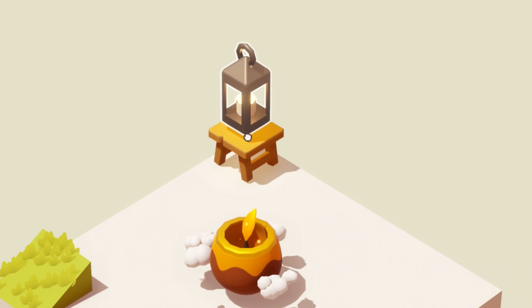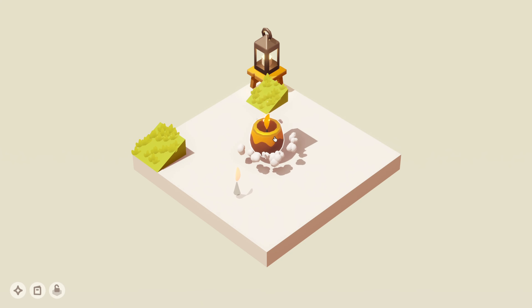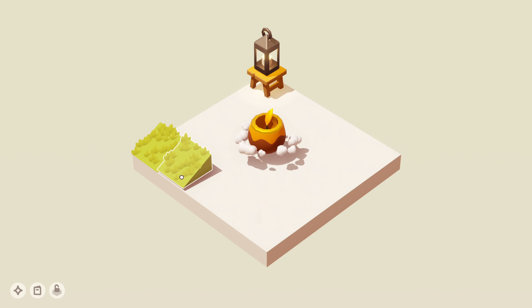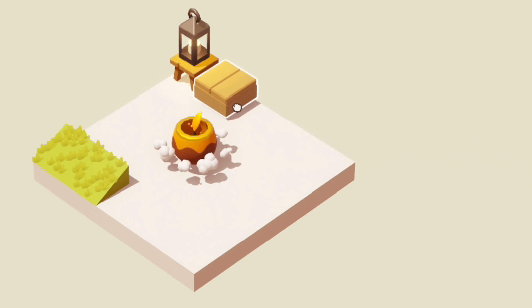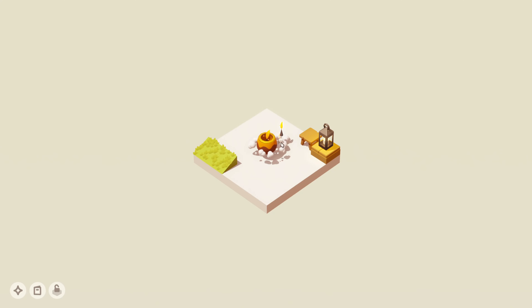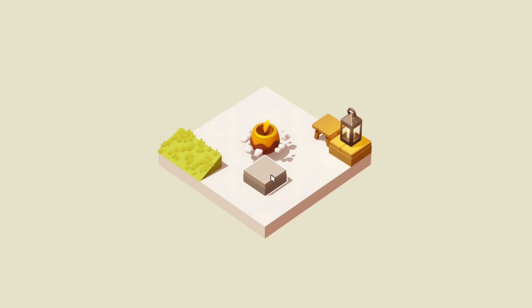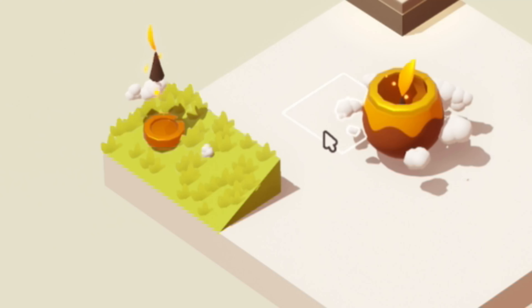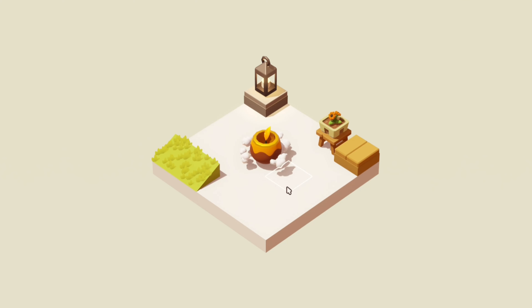Got a stool. We could probably put the lantern right there, maybe. Got another little hill. This looks like a wood deck of sorts. Oh, a silver coin. That looks like concrete in a way. Got some flowers here.